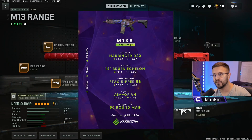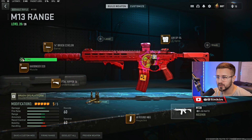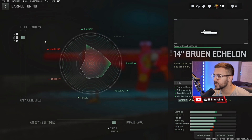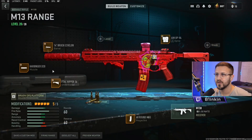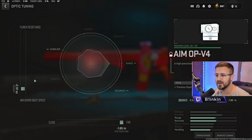Last but not least at number five is the M13. A lot of people love it, a lot hate it — I personally love it. It's very good in resurgence; with the fire rate being as fast as it is, it's a little more unforgiving at longer ranges, but it has the second fastest TTK on paper out of all ARs behind the Kastov 762 and it's a laser beam. For this build: Harbinger D20 muzzle tuned for recoil smoothness and bullet velocity, 14-inch Bruin Echelon barrel tuned for recoil steadiness and damage range, F-TAC Ripper 56 under barrel tuned for recoil stabilization and aim idle stability, 60-round mag, and the AMOPV4 Heliotrope variant tuned for ADS speed and far.